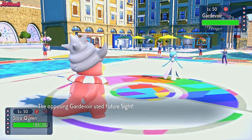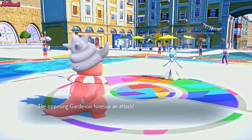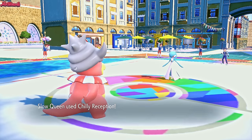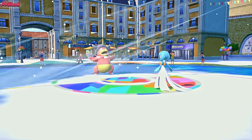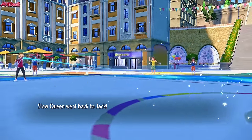So I'm going to go for a Chilly Reception here. They do go for a Future Sight — that's interesting. So Future Sight comes through as we go for a Chilly Reception. Obviously we can't really touch Gardevoir, they can't really touch us. Even with Shadow Ball it's going to bounce right off, considering they're not Specs. So it starts to snow. We tell Chilly the bad joke and we're going to get on out of there.